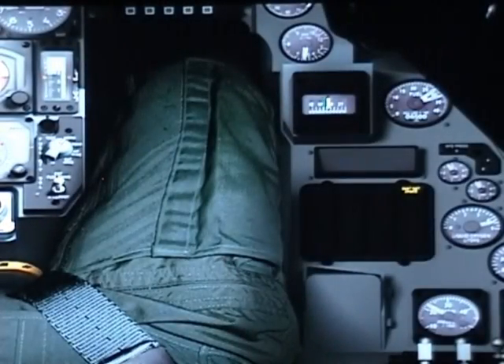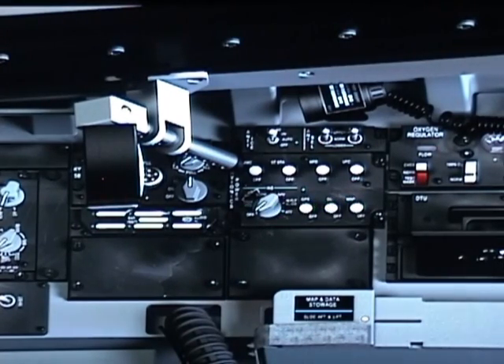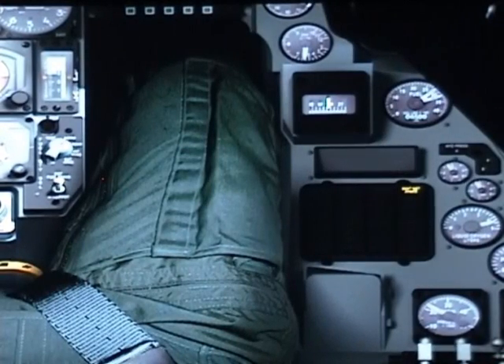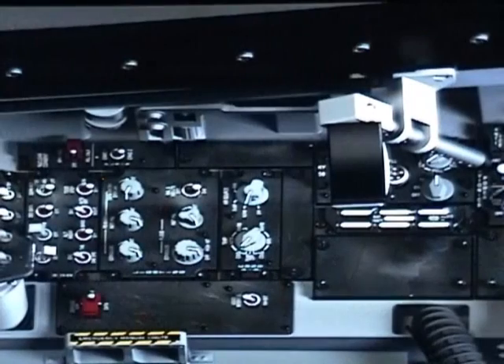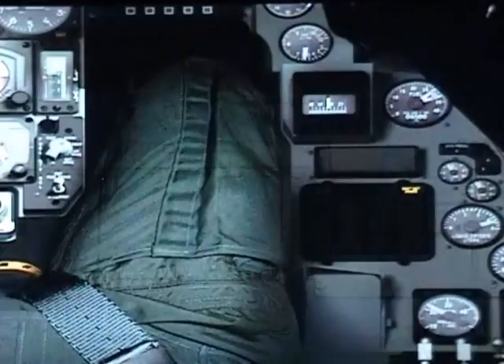Now go to your avionics — off, off, off, off, off, off — and your INS off. Go back here: seat not armed. Check your hard points — off, off, off. Radar off standby and off; it takes two clicks. That is the pre-shutdown checklist.